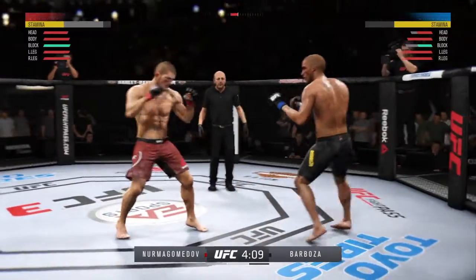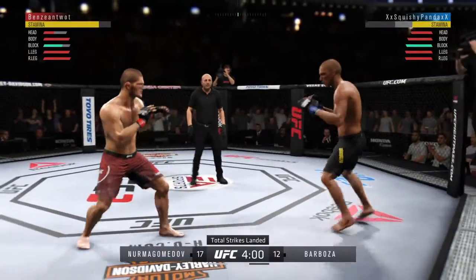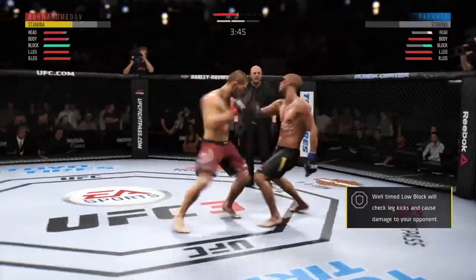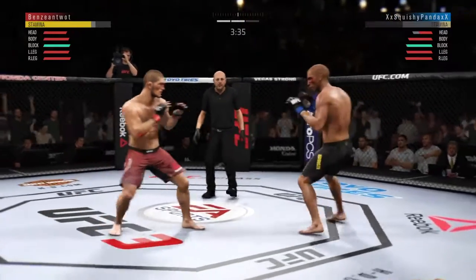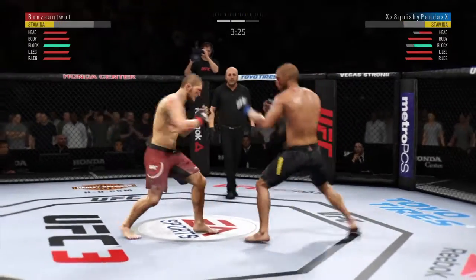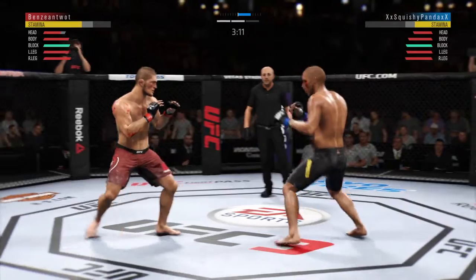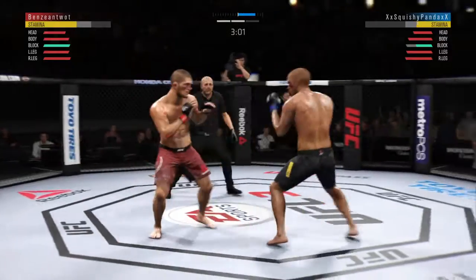Nice knee there. Back up. This could be it right here. Straight right. Big knee to the body — huge right hand. Nice leg kick. Here comes the kick — that one blocked by Nurmagomedov. And he caught the kick. Straight right, he misses.